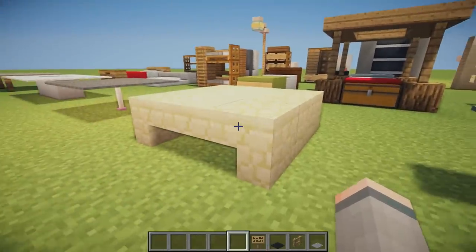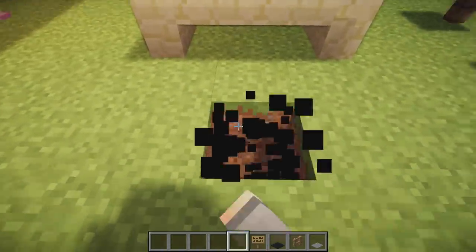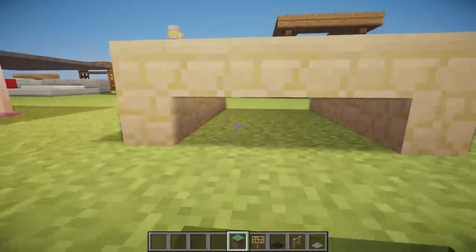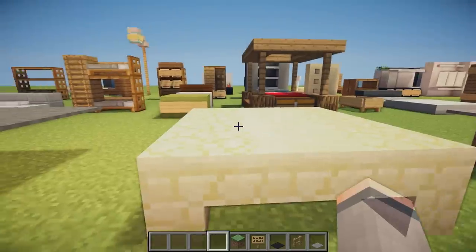Next we have a table fully made out of sandstone — slabs and stairs facing inwards with slabs in the middle, making a nice big dining room table more suited to a traditional kind of house.